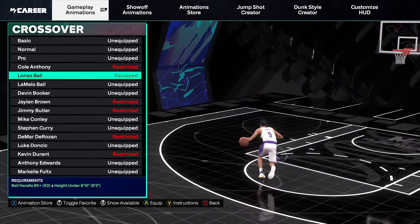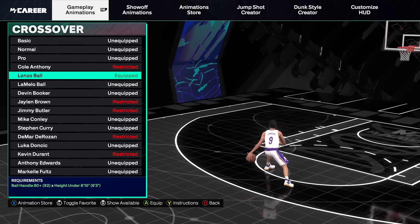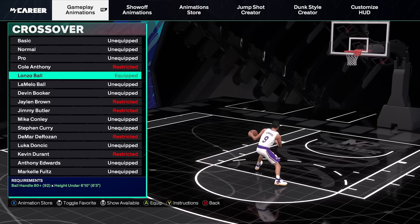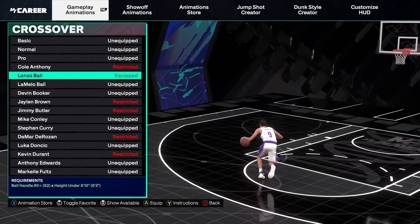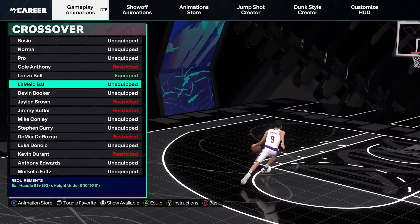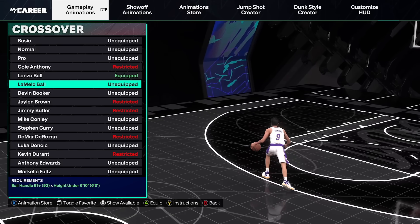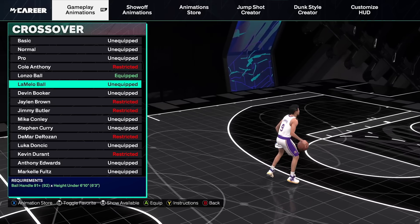A moving crossover is Lonzo Ball. There's no explanation needed for this — we've played other 2Ks, you know this animation by heart. It's been in like five 2Ks in a row. It's very good for fast break driving. I keep seeing people say LaMelo Ball is Magic Johnson, but this is like the slowest Magic Johnson I've ever seen — it's not worth it. Go Lonzo Ball. He's the better brother anyway — I'm kidding.